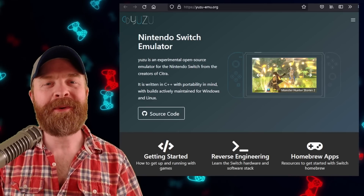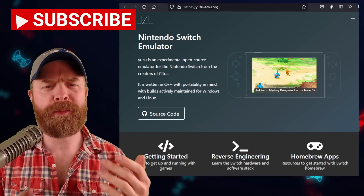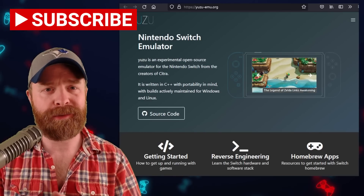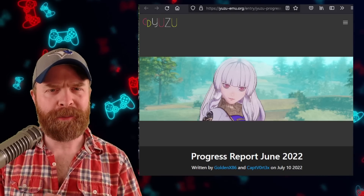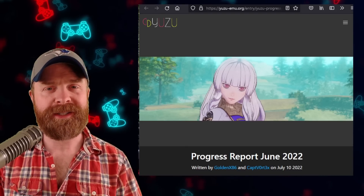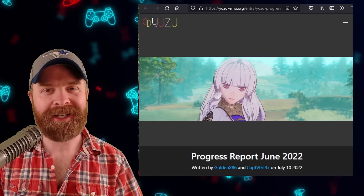Alright, we'll kick things off here talking about Nintendo Switch emulation on PC with Yuzu. The progress report for June is just released, and there are a bunch of great changes in here. We are going over this report at a pretty high level — if you want to check it out in detail, I will leave a link to it in the description below, and I highly recommend checking it out.